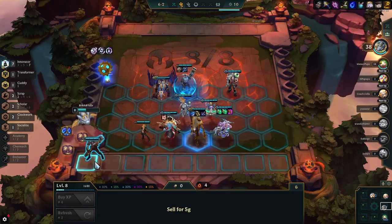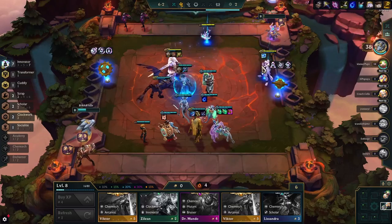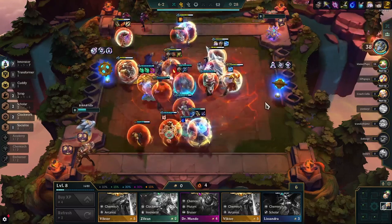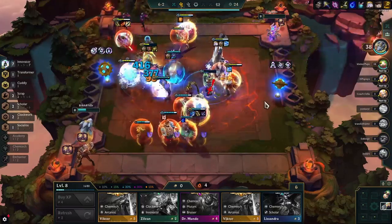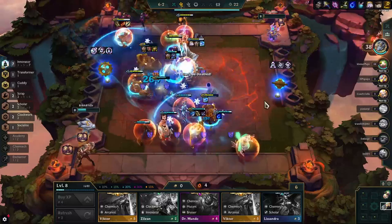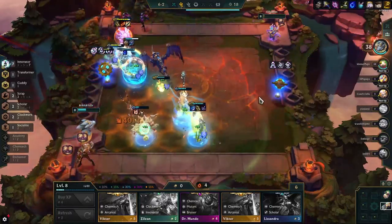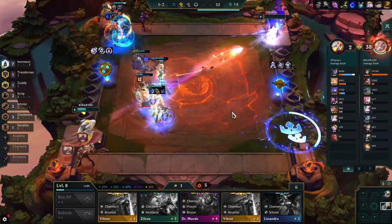Rolling down here, keeping all the Legendaries to increase our chance for the ones we actually want. We roll down, skip Akali — bad teammate moment — we got the second Jayce. Roll down some more, skip more Akalis — oh god, it's kinda hard to watch. We also didn't hit Jayce 2, but we got Yuumi 2, so that's pretty nice. That's only Jayce left now.